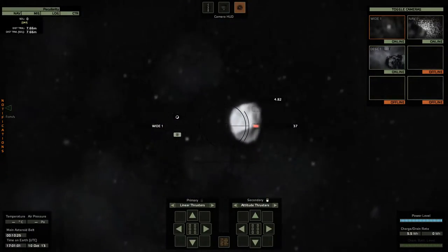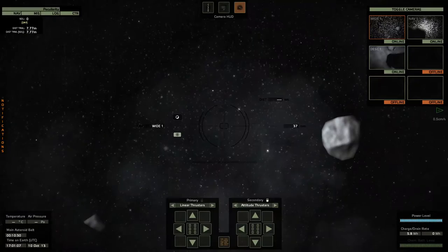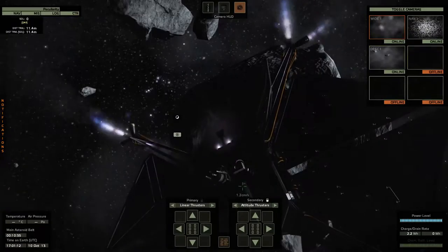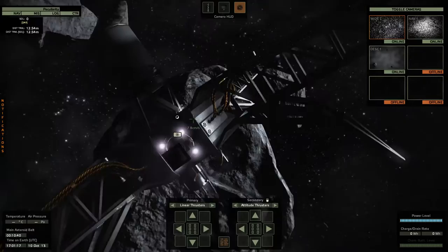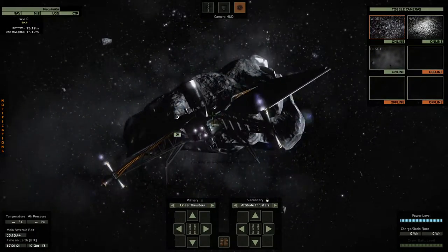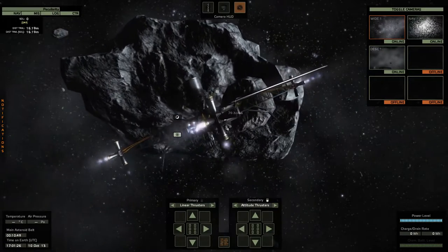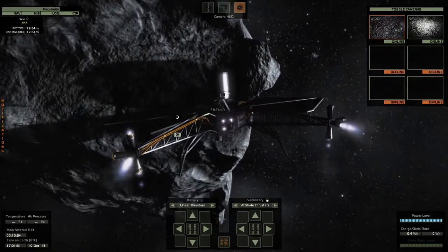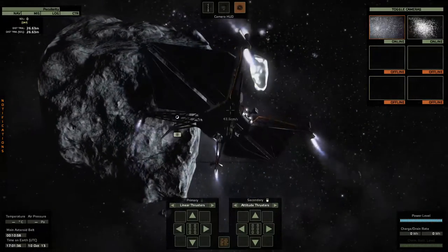You can also change your view — I think it's with the C button — which will actually show you your craft from a different perspective. Because it's so realistic it uses technology that we currently have, so you have to be aware of things like fuel and potentially being destroyed by a rock. Yeah, just like that — not the best pilot in the world.